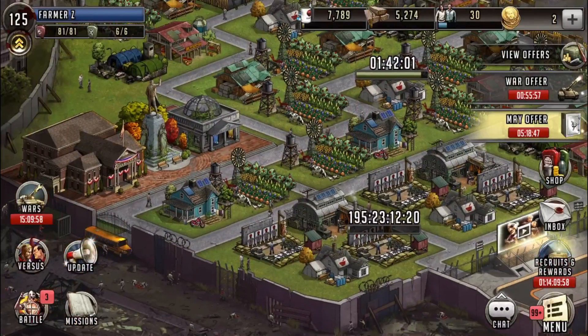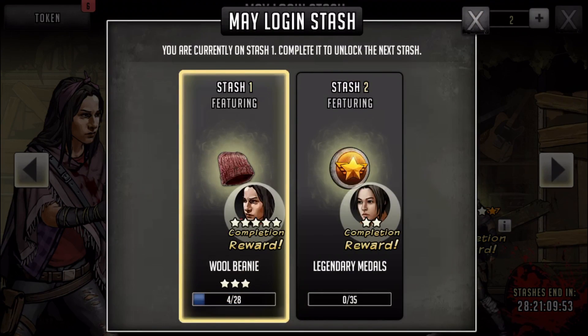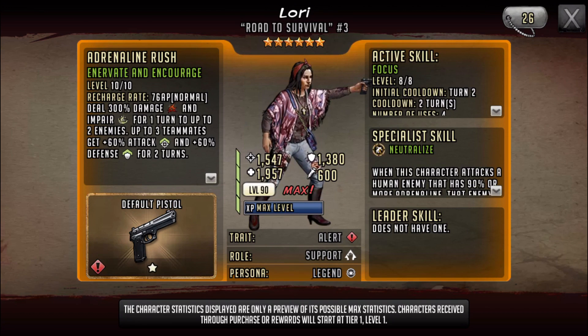This is actually pretty interesting — there's a new event for this character. You get Lori tokens, turn them in for a stash, and get a free ascendable five star. This Lori is actually pretty good. The five star version had impair for two turns on up to three enemies, which was pretty strong. The six star version does 300 damage, impairs for one turn, and gives up to three teammates 60 attack and 60 defense for two turns. Her attack is decent, HP is pretty good, but defense is pretty low.